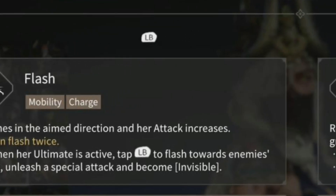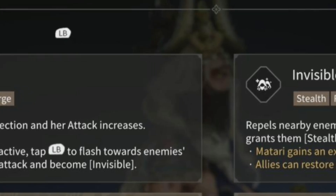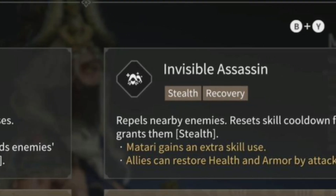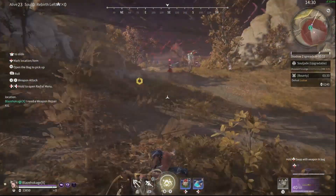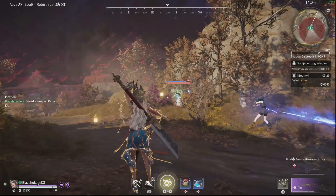Flash, flashes in the aim direction and her attack increases. Can flash twice. When her ultimate is active, tap the necessary button to flash towards the enemy back, unleash a special attack and become invisible. And then also with a visible assassin, repeal nearby enemies, resets all skill cooldowns for all allies and grants them stealth.